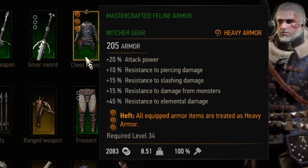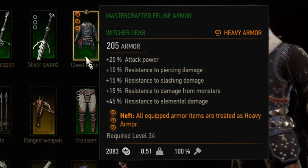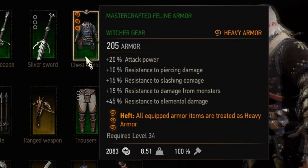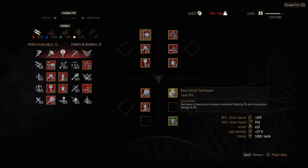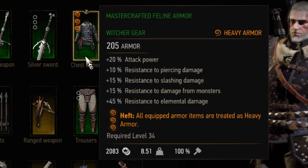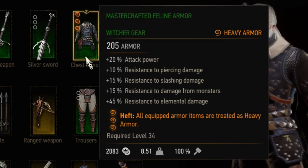Next up are chest armor enchantments — there are 14 different ones. The first is Heft, which treats all equipped armor as heavy armor. I don't really think this makes too much sense, unless you're using a strong attack build with the Bear School Technique ability and want armor with higher attack power or sign intensity bonus counted as heavy armor.